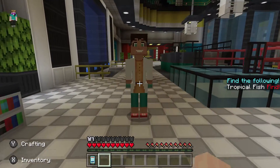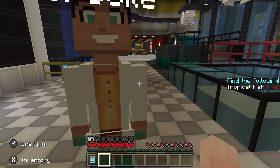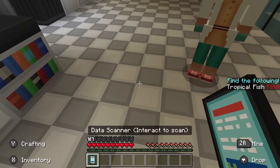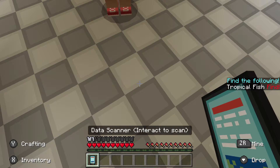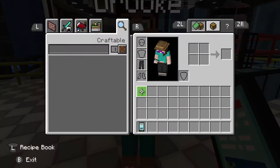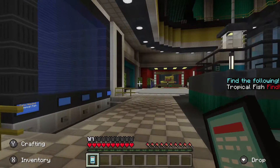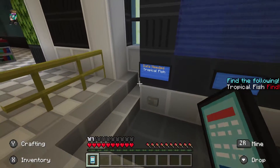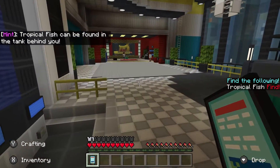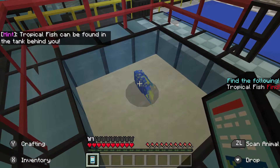I already feel more scientific and I'm ready to do some research. I have a phone — or no, a data scanner. Interact to scan? How do I do that? Data needed: tropical fish. Can be found in the tank behind you. Scan animal. Oh, tropical fish data! And then I put it here? Whoa, that's cool.